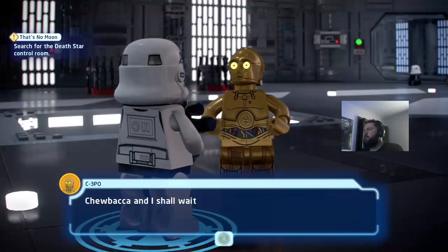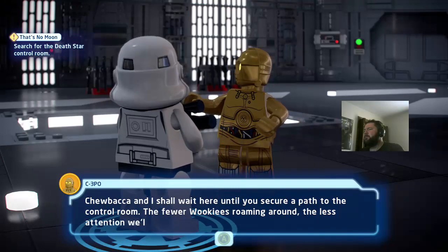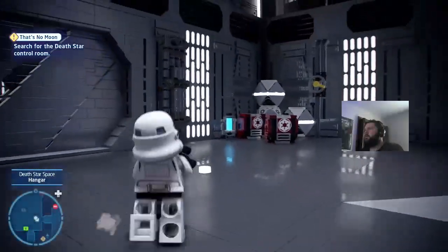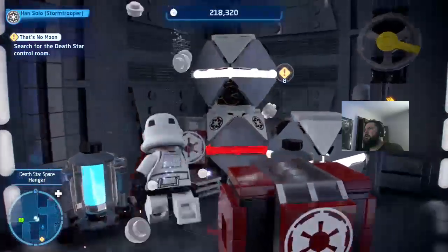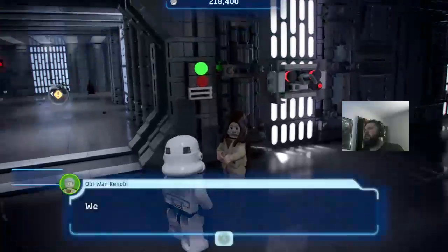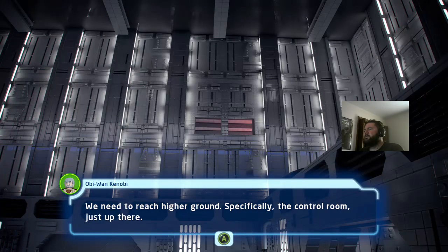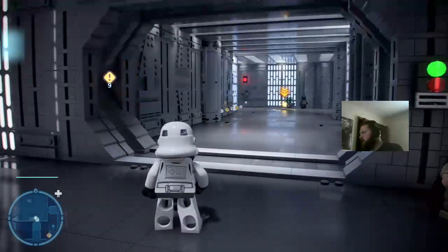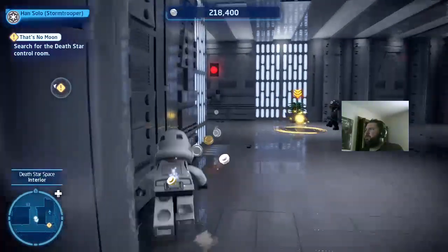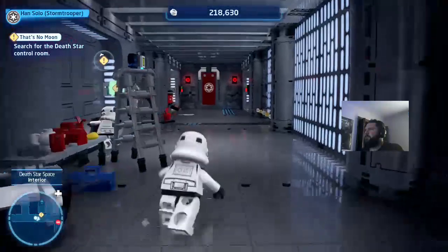In-game: Chewbacca and I shall wait here until you've secured a path to the control room. If a Wookiee's roaming around, it could draw attention from the Empire. We need to reach higher ground — specifically the control room just up there. What I decided to do is just play them in release order, because that's how we were shown the Star Wars films.